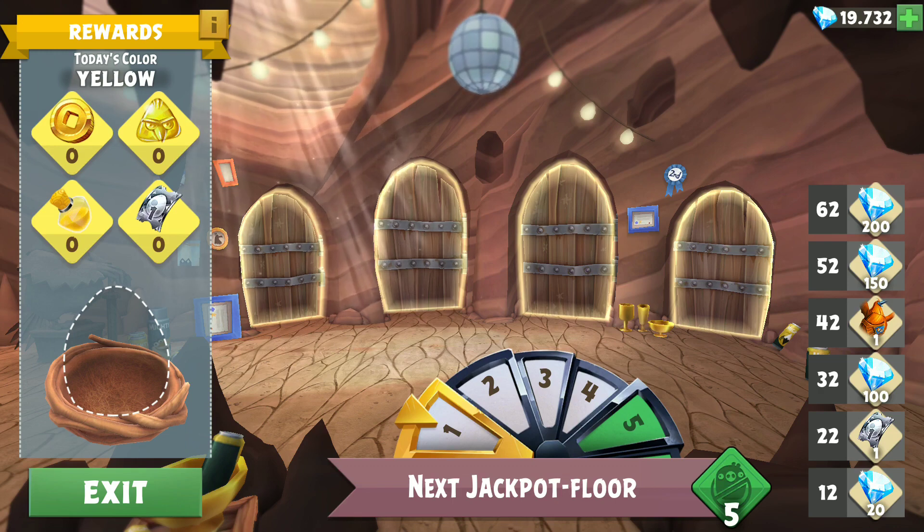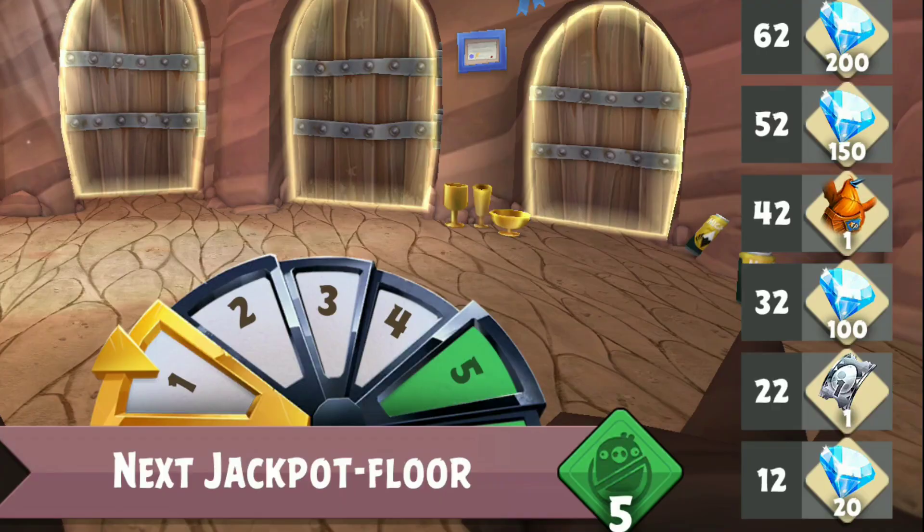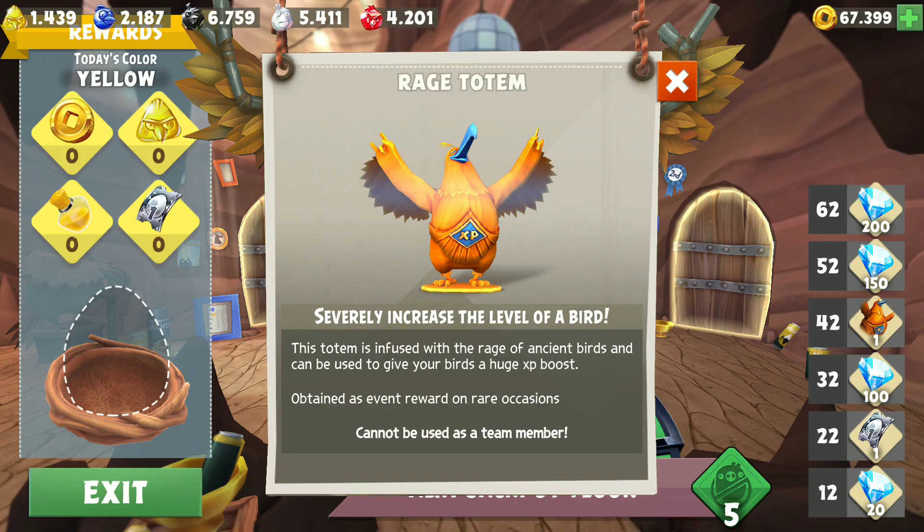You no longer can obtain gems from the regular floors. In order to obtain gems now you have to achieve one of the following milestone floors: floor 12 gives you 20 gems, floor 22 gives you one premium hatch ticket, floor 32 gives you 100 gems, and so on up to floor 62. Floor 42 is where you receive the Rich Totem — an exclusive totem you can only obtain in Eagle Mountain.